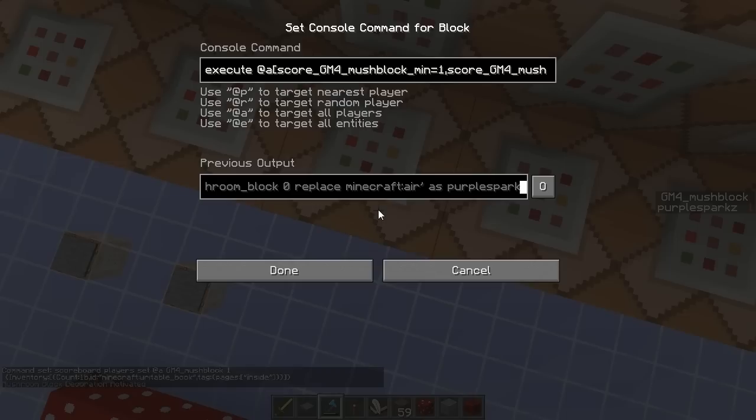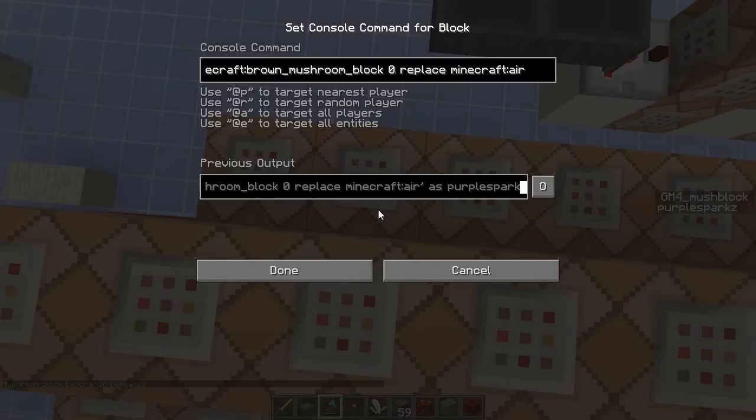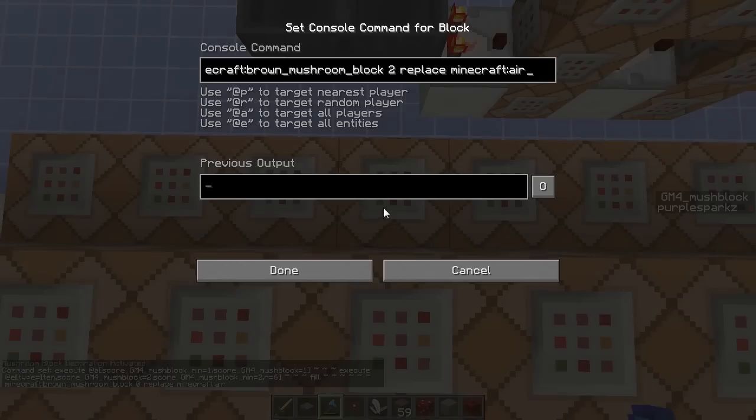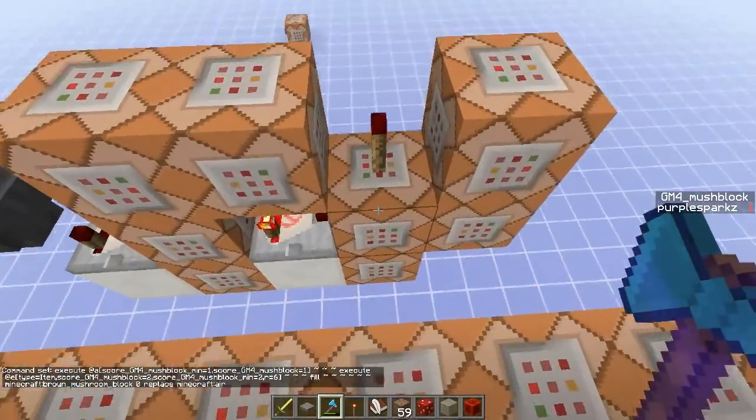So all players with a mushroom block score of one — which is somebody who has 'inside' written on their book — executes on behalf of all items with a mush block score of one, which is a red mushroom block within a radius of six blocks, to fill the space that it's occupying with a red mushroom block with texture zero, which is the all-inside texture. And it replaces only air, so if for some reason it's inside a sign or something, it won't delete the sign. And then there's exactly the same command on the opposite side, but just for the brown mushrooms — all players with a mushroom score of one will execute on all items with a mushroom block score of two, which is the brown mushroom block, to fill a brown mushroom block with a score of zero. And these are just repetitions — score of one, two, three, et cetera. So it's a fairly simple system.